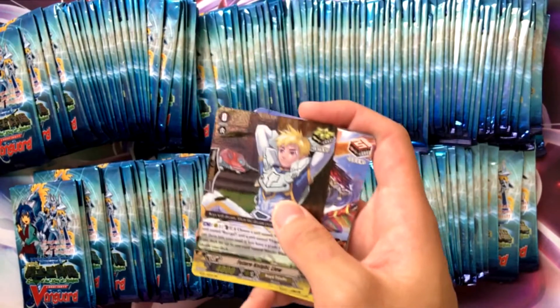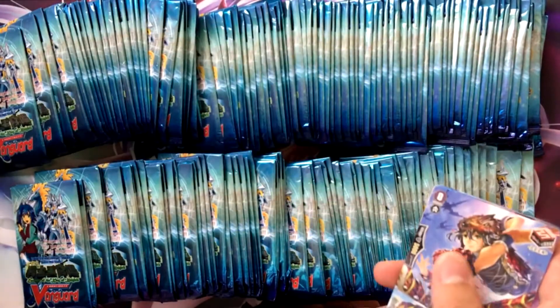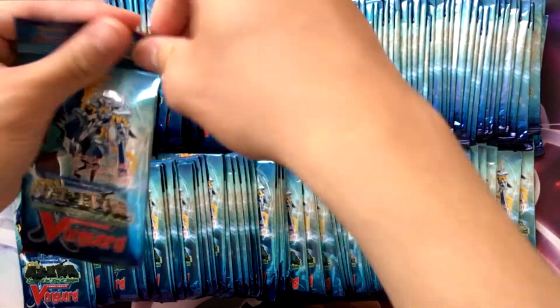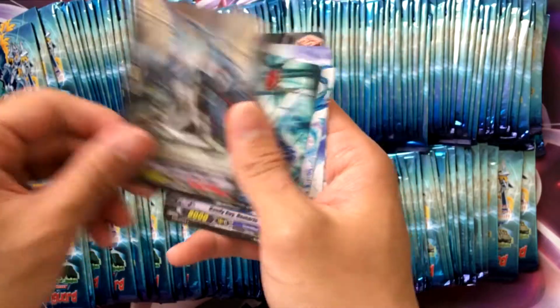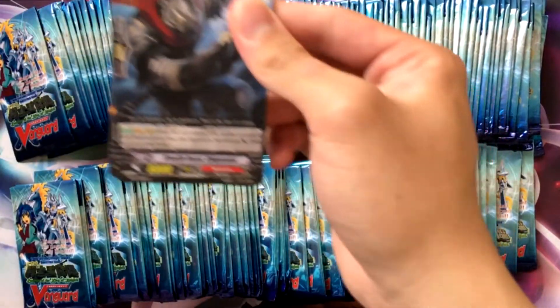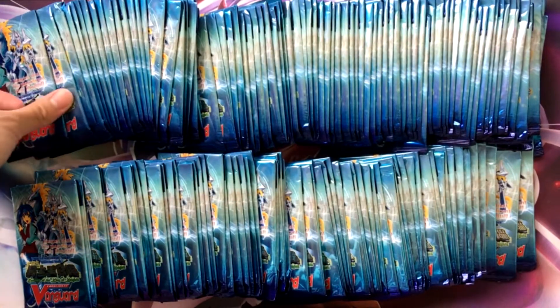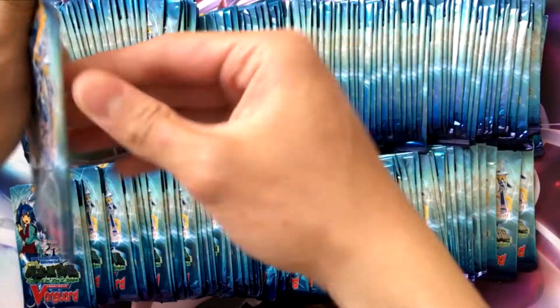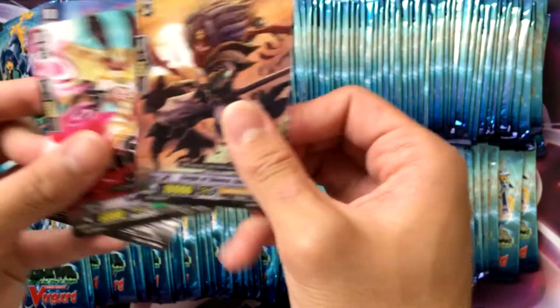I bought a bunch of them, so hopefully I could pull at least three. Barker also went up in price since you can use it as a starter in the same room. Another Wyvern Strike — there are a lot of neat cards in this set, even if the set is super outdated. Oracle Guardian of the Pollen. For the reboot I'll be playing OTT for a while because Genesis is not out yet.